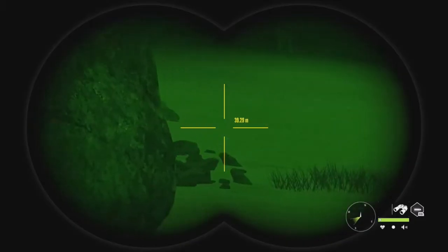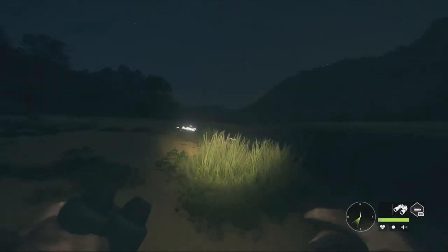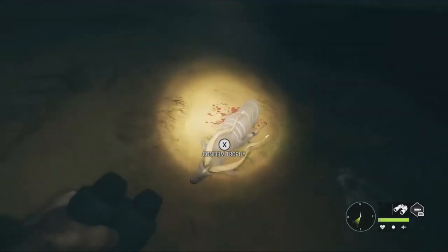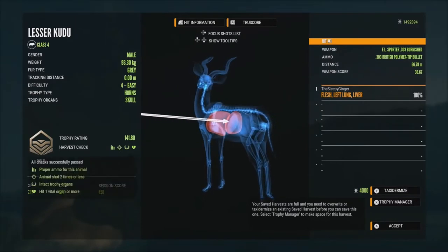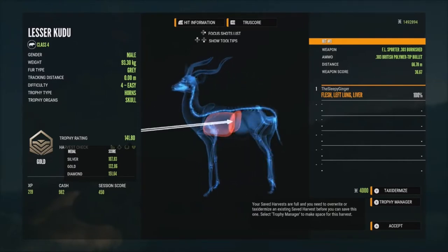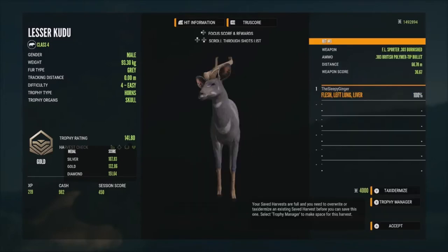There was a second one there, I think he was a level 3 — really didn't get to spot him, but accidentally just kind of ran up on him, didn't realize they were there. Let's pick this guy up and see what he's going to score. He has Diamond potential at level 4, but he's going to be a gold at 141.80, right at the bottom of his estimate, and 151.64 is Diamond. Got him in the left lung and the liver — really, really good shot right there. Dropped him immediately — a level 4 lesser Kudu to start with.